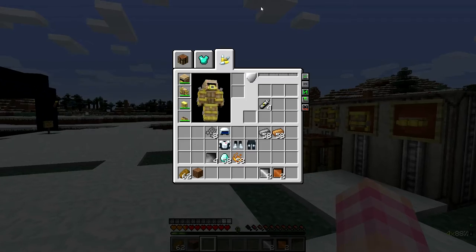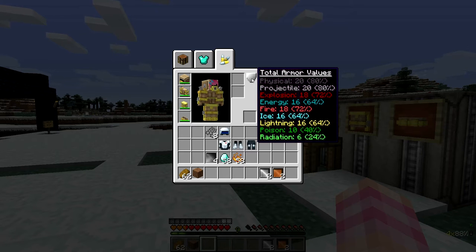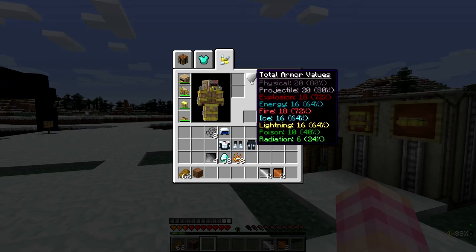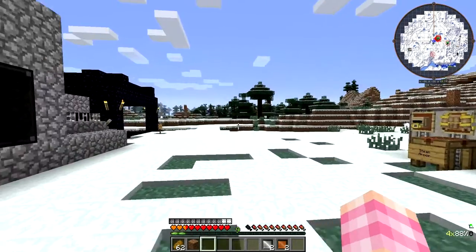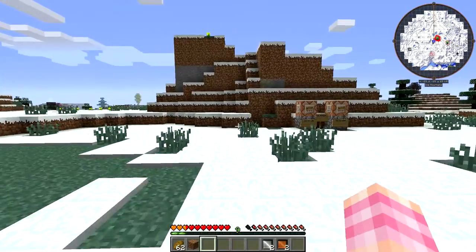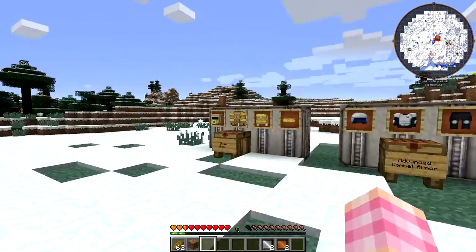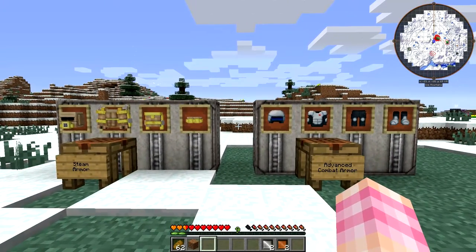As far as defenses go, the steam armor has a total of 20 physical and projectile defense, 18 explosion, 16 energy, 18 fire, 16 ice and lightning, 10 poison, and 6 radiation. So it's pretty nice. One interesting thing about the bonus health: when we take the armor off, we actually keep the bonus health — at least until we lose it. So you can get yourself some bonus health, take it off, and you'll still have it. Kind of funny.